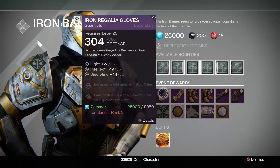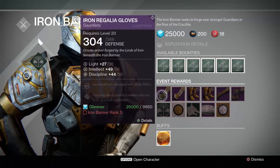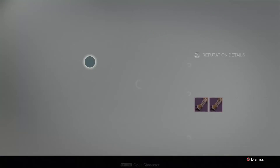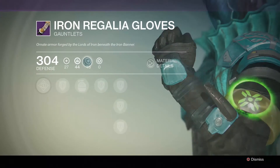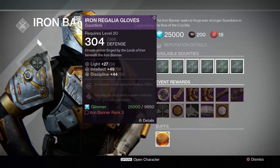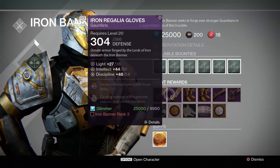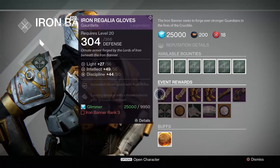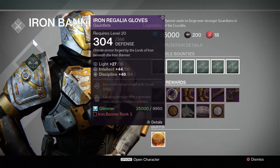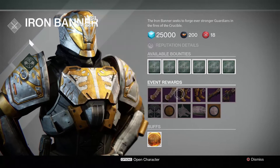You also unlock Gauntlets when you hit Iron Banner rank three. For Warlocks, these are the Iron Regalia gloves. They've got different perks — this one has Intellect and Discipline, with different upgrades: that one increases Scout Rifles and that one increases Auto Rifles. They are 36 light, so they're Raid quality, and you can buy a pair for 9950 glimmer once you hit Iron Banner rank three.